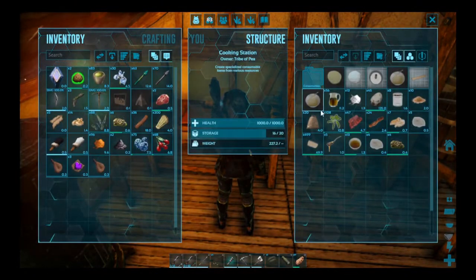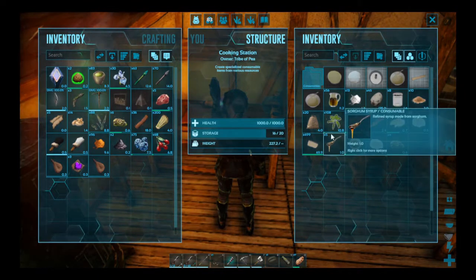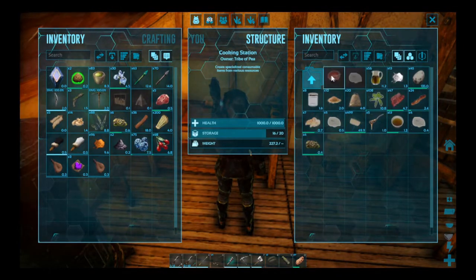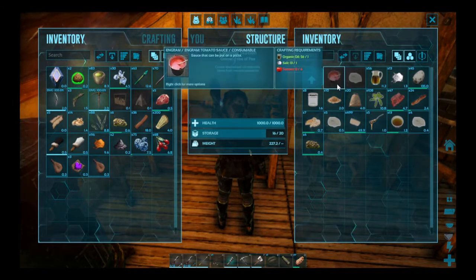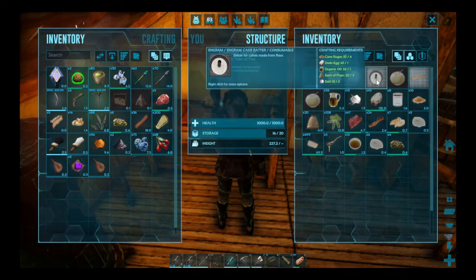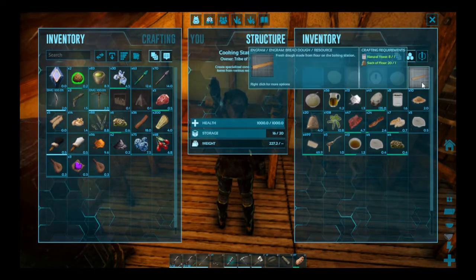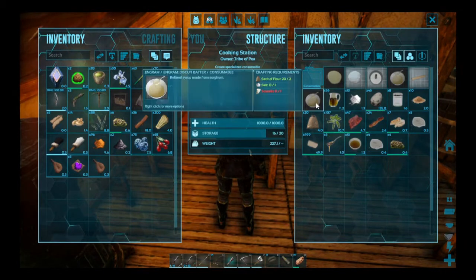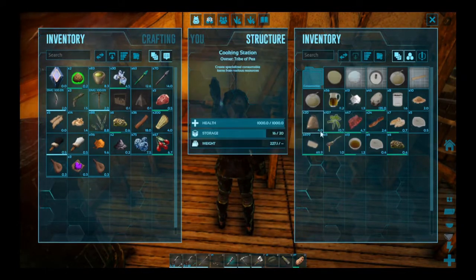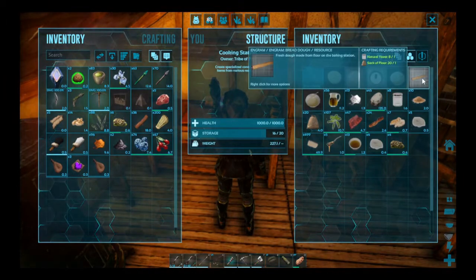Over here is the cooking station. You're able to make different types of doughs which can then be cooked. You can make tomato sauce, icing which is needed for cake, cookie dough, pizza dough, cake batter, pancake batter, bread dough, and biscuit batter. You do have to learn all of these engrams so it can add up — it's kind of hard to unlock all these recipes and still be able to unlock the other engrams. I can show you since I already have ingredients here how the baking oven works.